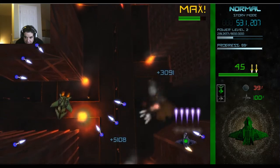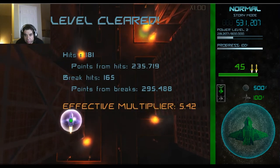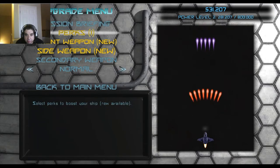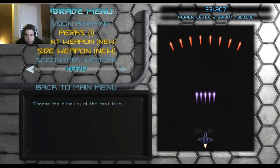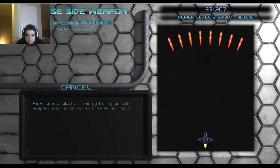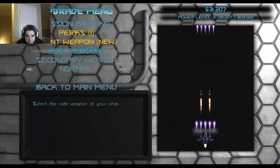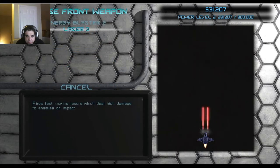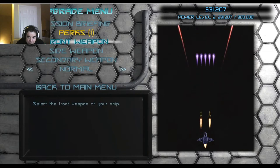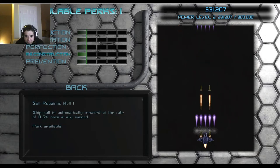After the stage I can level up my ship — speed and other stats. Got a multiplier. Then perks — let's get a new side weapon. Most of my upgrades went to energy blasters. You've got perks, that's pretty good progression.